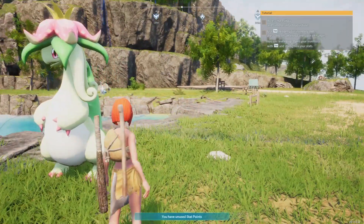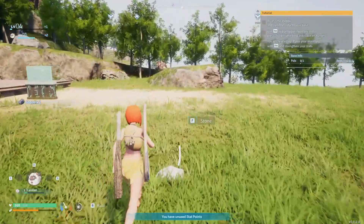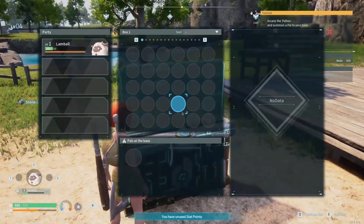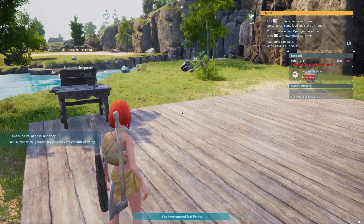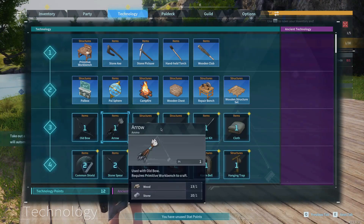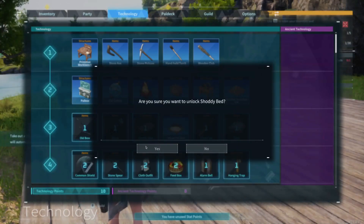That's a Dynosome — I like the character model for the Dynosome, it looks really cool. Let's get this boy deployed. We'll have to make him a pal bed because otherwise he's going to become unhappy. We still have one stat point sitting there. We want the straw pal bed — the shoddy bed.